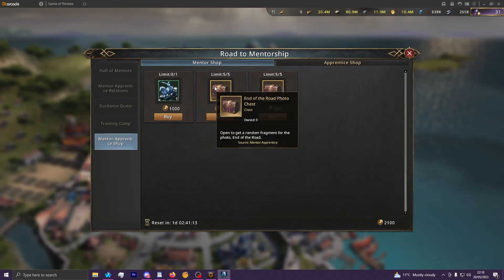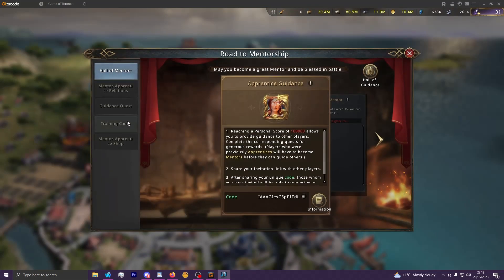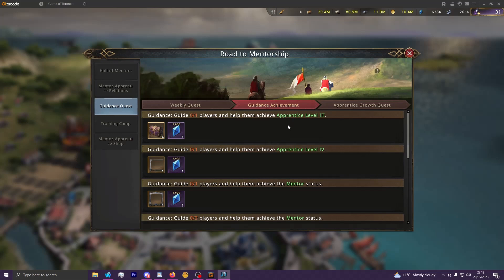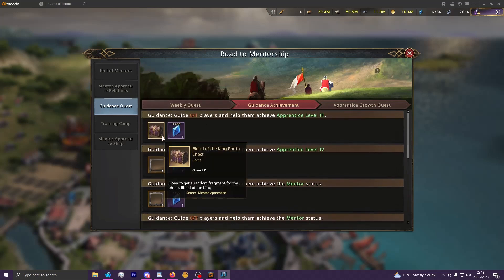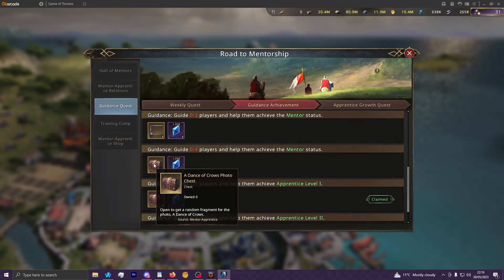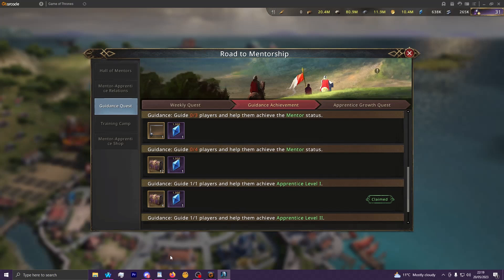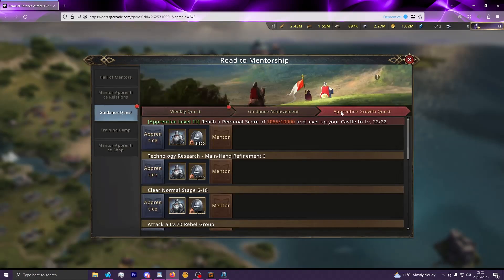These photo shards — Atop the Wall and End of the Road — are also in here. I believe they were accessible through other means previously so I already have the max, but if you still need progress on these, this is how you'll be able to get them. The other part relevant to your main account will be the milestone photo shards. These come from milestone rewards in the guidance quest tab. There will be three tiers to reach for the first set of photo shards: Apprentice Level 1, Apprentice Level 2, and Apprentice Level 3. Each of them will give four Blood of the King photo shards, and you'll get 12 Dance of the Crows photo chests when reaching Mentor status.